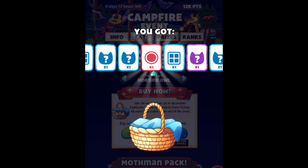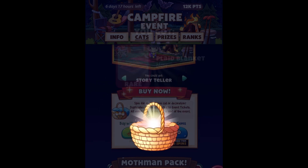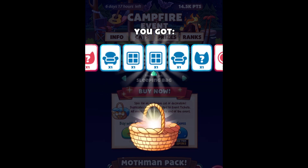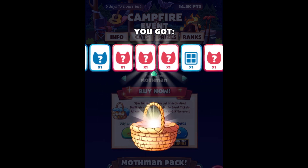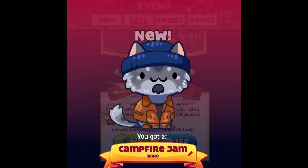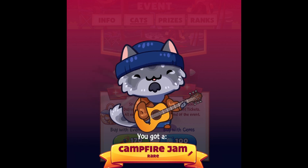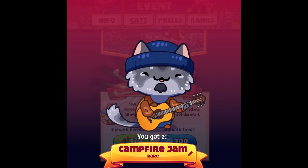All right, so here we got the plaid blanket. I think I'm running out of gems, so this might be my last spin using gems. Oh, so we got the campfire gem — yes, new cat! Let's look at that. Oh, so freaking cute!